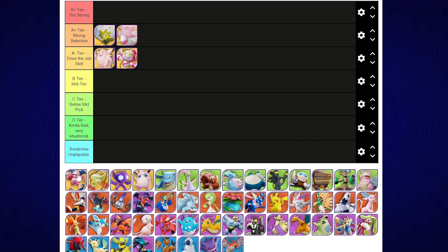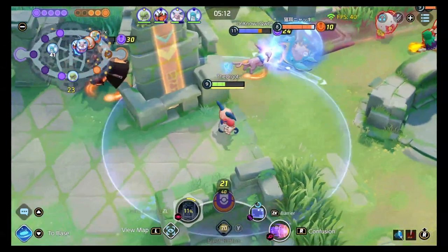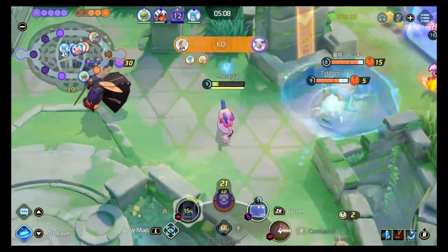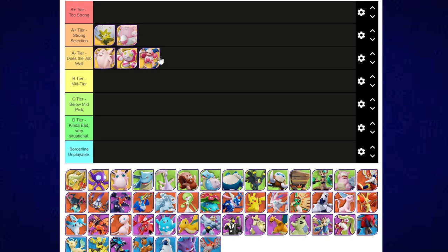Mr. Mime is a tricky Pokemon — it has a really high skill cap, so I'm going to put it at A-. Mime does the job really well. We're talking Barrier and Confusion as the build. It's a strong supporter. I wouldn't call Mime mid-tier because it does such a great job. It doesn't heal, but changing the terrain of the map, the big burst damage from Confusion, and the stunning — it's overall a really strong pick.